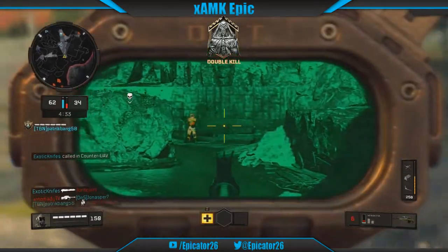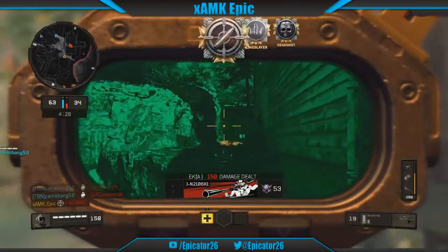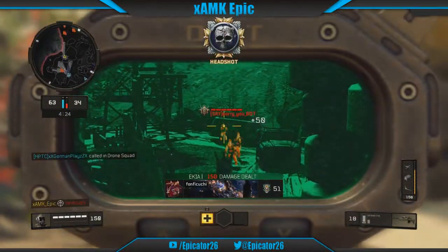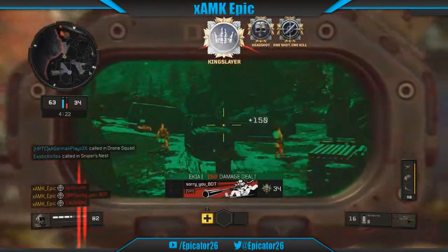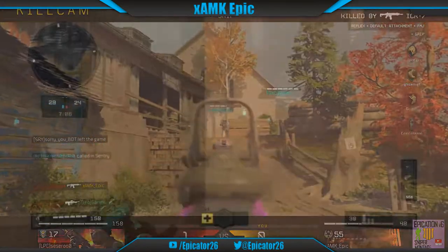Next up is Grip. The grip attachment will aid our accuracy, keeping our shots on level with the enemies' skulls. Our third attachment will be Sight Loader — not only allowing you to aim whilst reloading, but also enhancing your reload down to 1.134 seconds, meaning you'll be more than ready for the next gunfight long before your opposition.